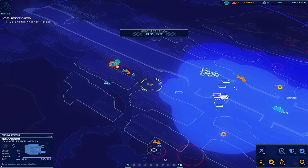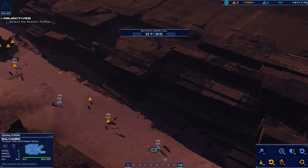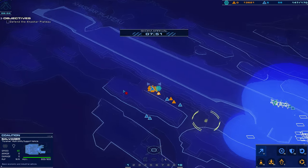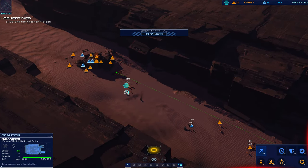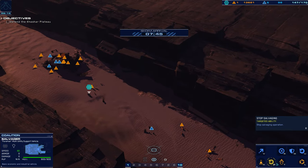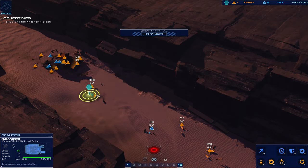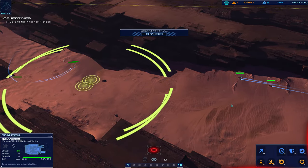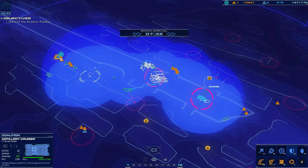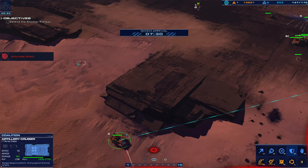I wonder if I could send another salvager in. Where did the artifact go? Oh, there it is. I want you to pick up the artifact. Salvager up. Time's wasted. You should be okay — except the artillery cruiser has a death wish, so.